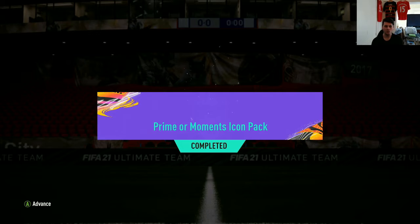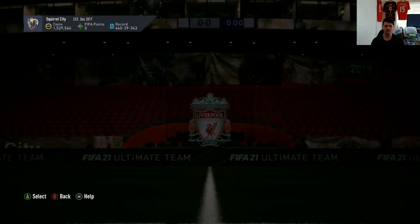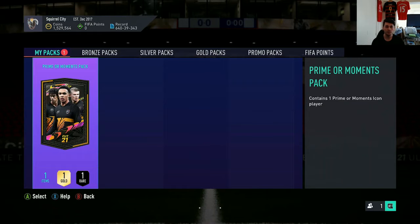There we go guys, we have got a Prime or Moments icon pack! This is an absolutely massive pack. I actually already have a Prime Owen through the SBC and a Prime Socrates through a choice of 3 Prime or Mid icons. So anything but a Prime Socrates or a Prime Owen, please — that would just be oh, that would be tragic.